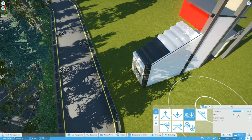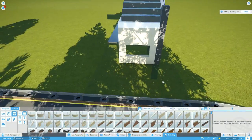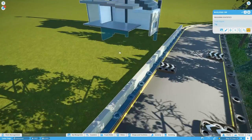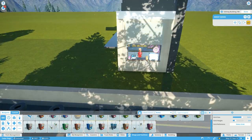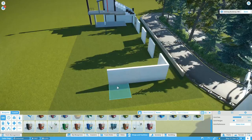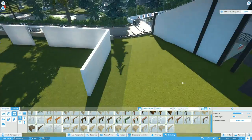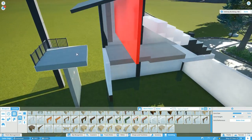First things first, we're making the second grandstand. Now again this is a facade — it's not actually a working grandstand. As much as some of you guys wanted to see grandstands with benches, I felt like putting the path work up there with benches would work but it just wouldn't attract a lot of people. It made the grandstand exponentially larger and needed more room to work, so that's why we aren't building a functional grandstand.